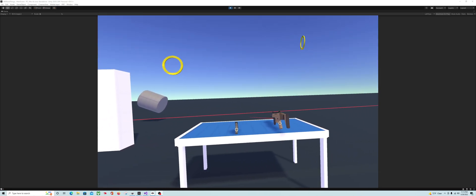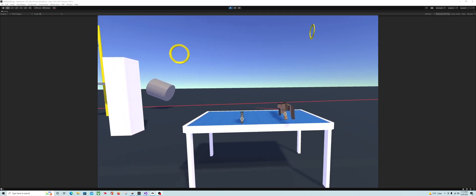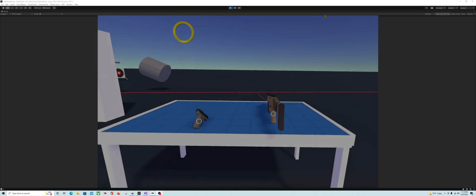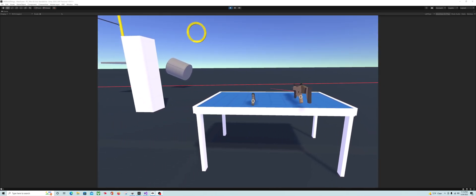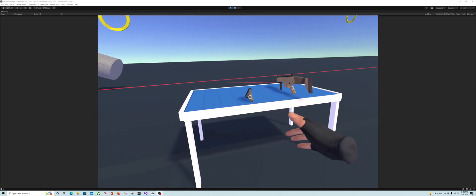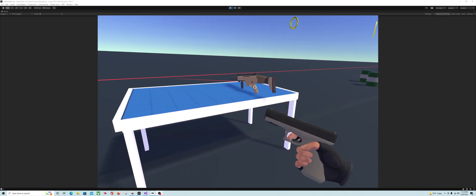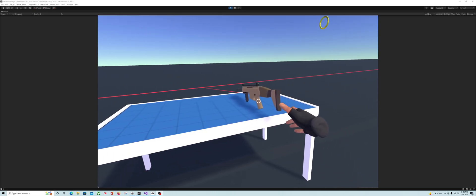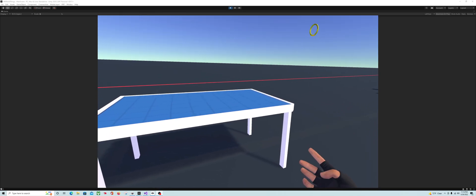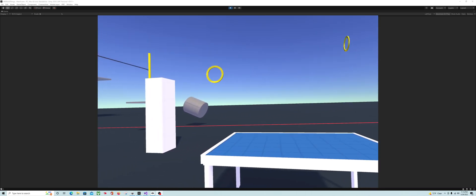Hello friends and welcome to another tutorial. In this video we're going to be continuing our build of the Half-Life Alyx weapon wheel. In Half-Life Alyx, Alex doesn't have a weapon wheel until she acquires the first weapon from Russell. We're going to duplicate that — when you grab the pistol you get a weapon wheel with a pistol, and when you grab the rifle you have a weapon wheel with both. So let's go ahead and jump in; it shouldn't be too long of a tutorial.